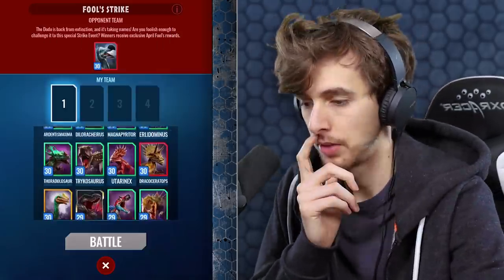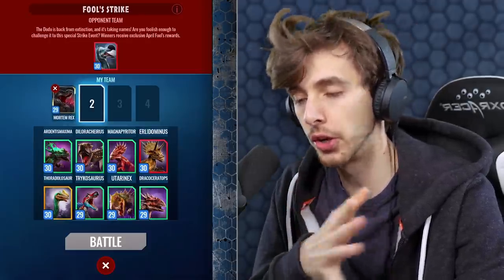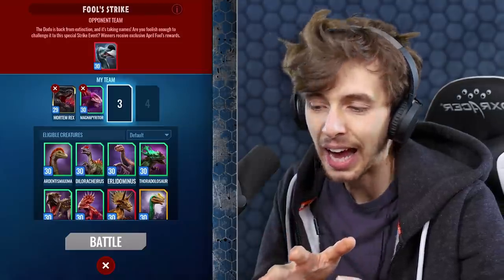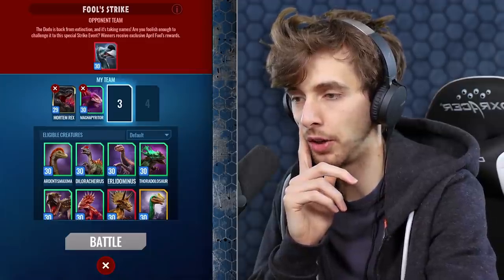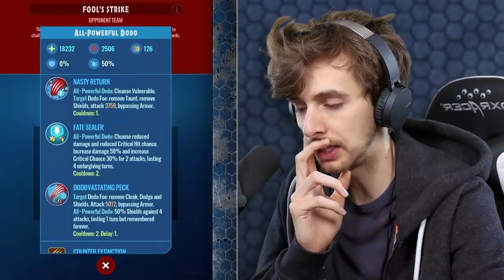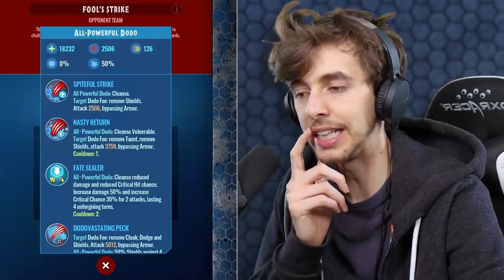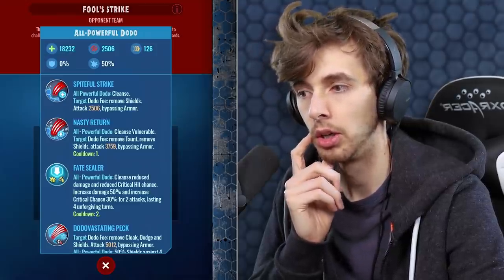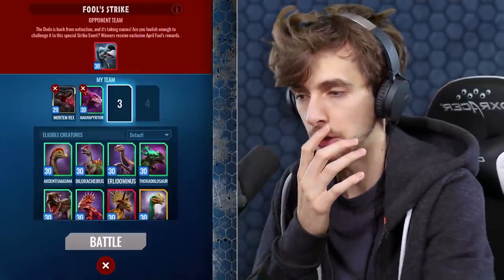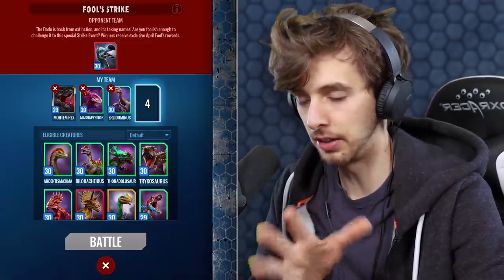So I think right at the bat we need to go for Mortem Rex. Mortem Rex is going to do a crud ton of damage. I'm thinking if we go for an Erla Dominus - there's a delay for the devastating attack. So if we can get Erla Dominus out first, like one giant hit, we could do almost 10,000 damage if we get a crit. That's over half of its health gone. So actually I think it's better if we start with Erla Dominus first, then we do Mortem Rex which can do a big hit and survive a 5,000.